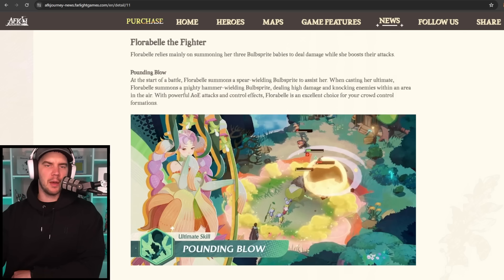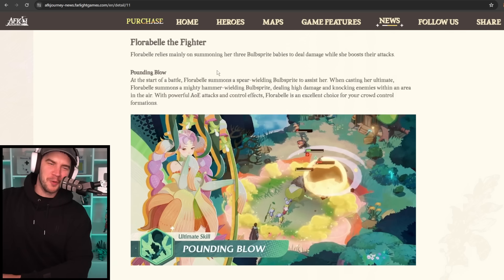When casting her ultimate, Floribel summons a mighty hammer-wielding bulb sprite, dealing high damage and knocking enemies within an area up in the air. With powerful AoE attacks and control effects, Floribel is an excellent choice for your crowd control formations. What we're going to have to wait and see is how much damage it deals, how long the control lasts, and how wide the range is — because when she hit the Thorin in the trailer it was right next to her. Is it going to be Carlisle's range, bigger, or smaller? Pretty solid ability overall — we've got control, damage, and an extra summon that can also take aggro.